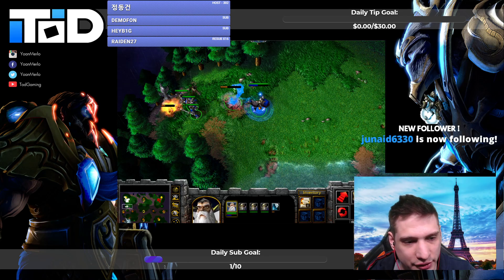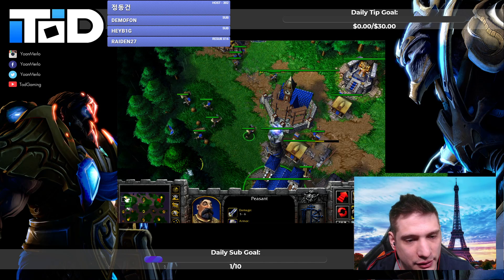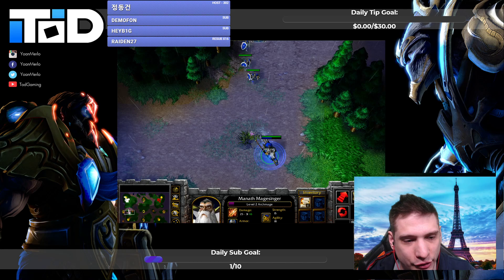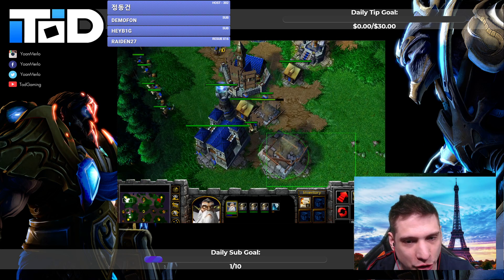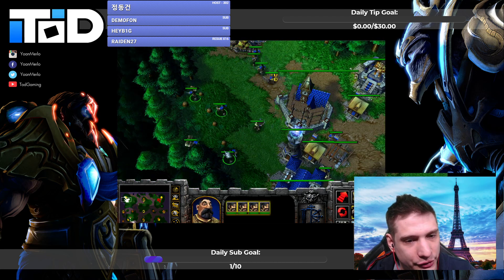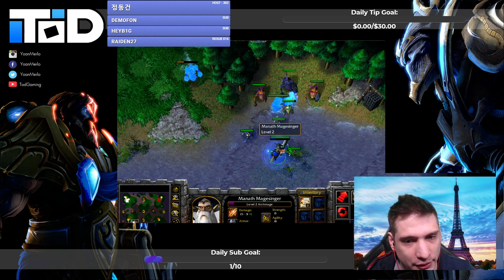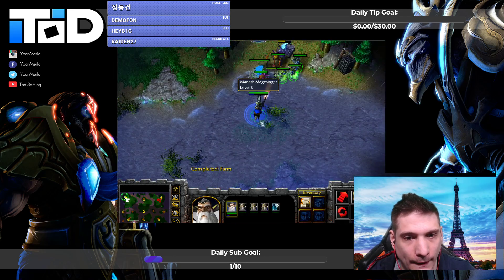Very important against orc: make the blacksmith outside your wall. I like making it near the barracks. That way, inside you will have enough room to make the shop and both arcane sanctums. Later when orc has 50 supply and attacks with raiders and speed scroll, if you have the shop outside it dies in one second; arcane sanctum is even worse. So on the right of my gold mine I can make the shop or arcane sanctum easily.